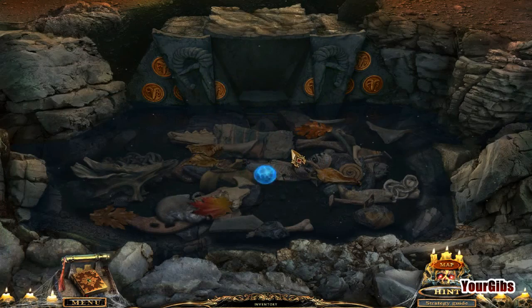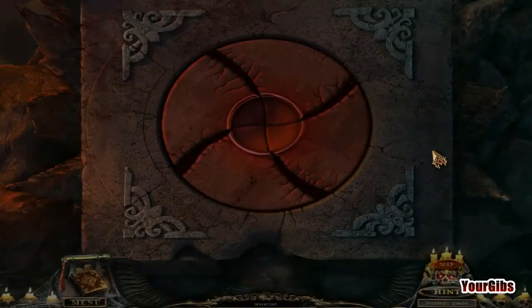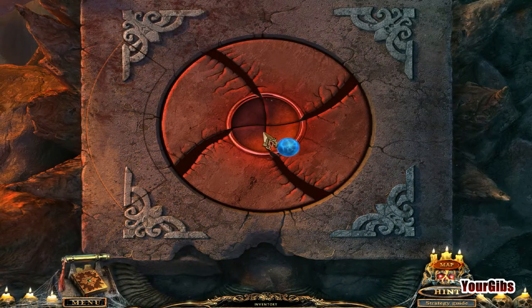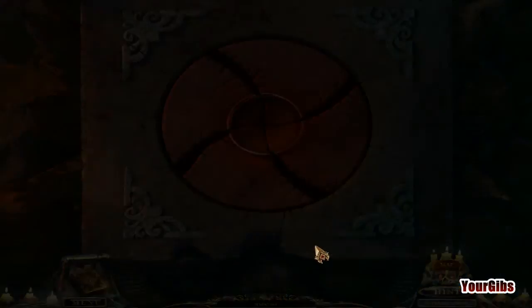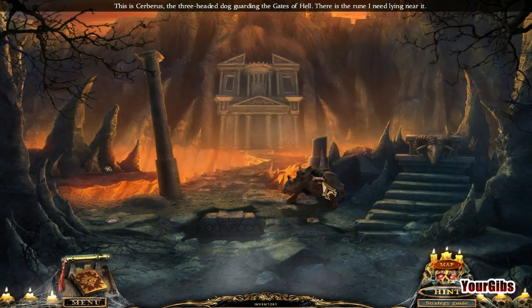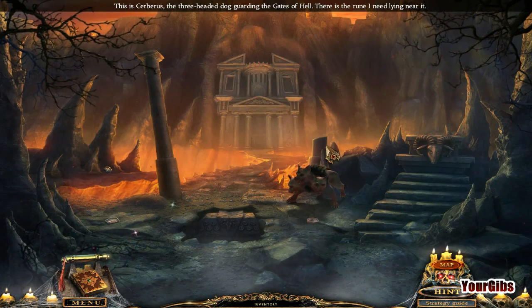Blue orb — I'll take that blue orb. What do we have here? Another blue orb maybe. Can't use it here, darn. Is this a Cerberus? Yeah, this is a Cerberus — a three-headed dog guarding the gates of hell.